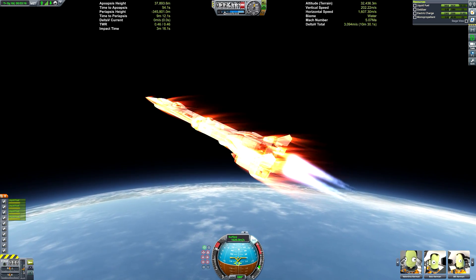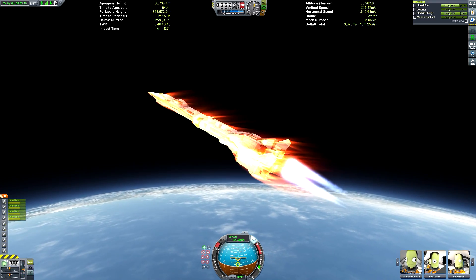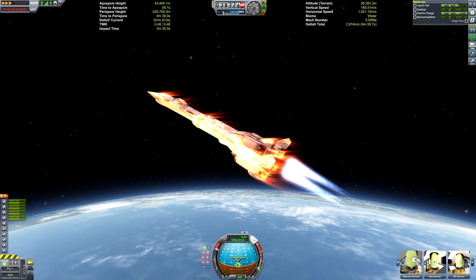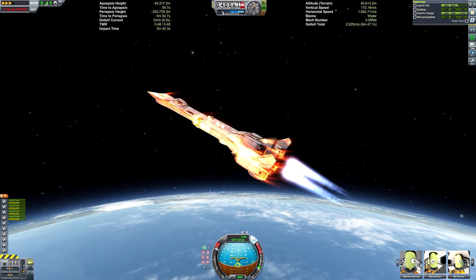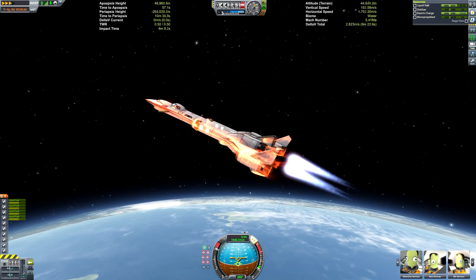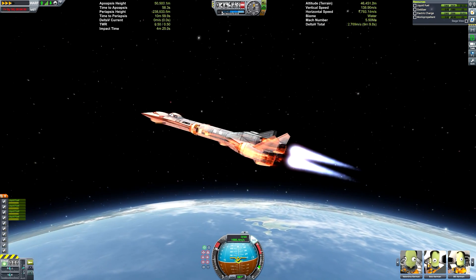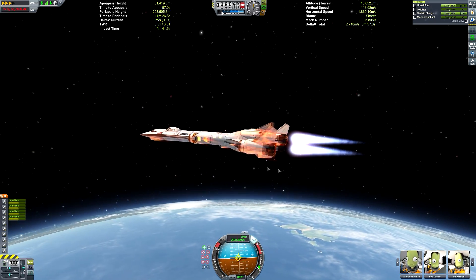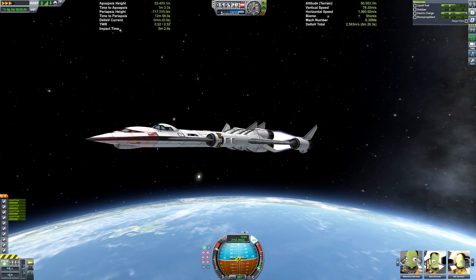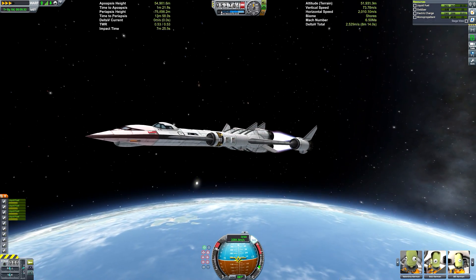At about 200 kilometres we can activate the nuclear engines to help push us along, because the RAPIERs will start dropping off at that point. Then we can fire up a little bit of oxidiser just to give us a small kick to get into orbit. To be honest, in retrospect I probably could have done this without any oxidiser whatsoever — we only had 220 units of it anyway, which is not a particularly significant amount relative to the liquid fuel and overall ratios.